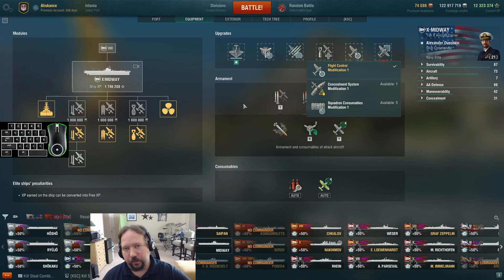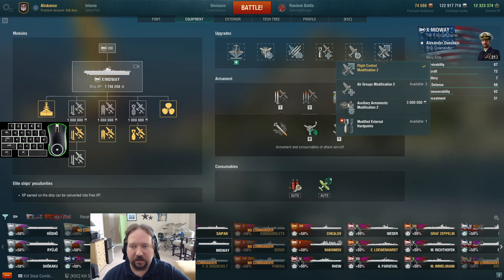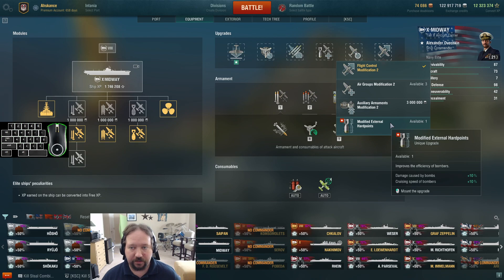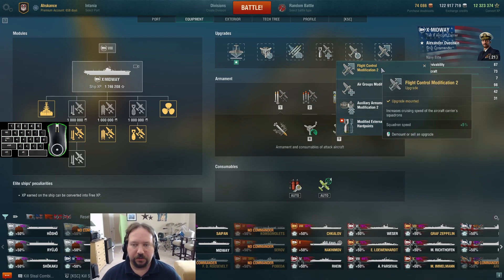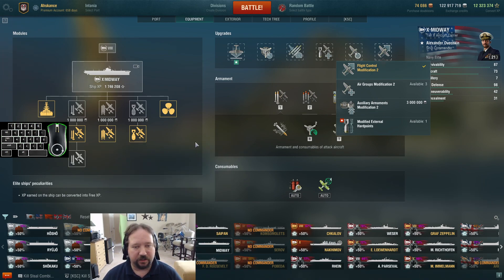If we were looking at more of a ranked or competitive setting, we might choose squadron consumable mod. And then lastly, I have used the unique and I do like the unique, but additional speed is going to give us more influence over the map. And as the torpedoes and bombs can be a little slow, that kind of shores them up a bit.